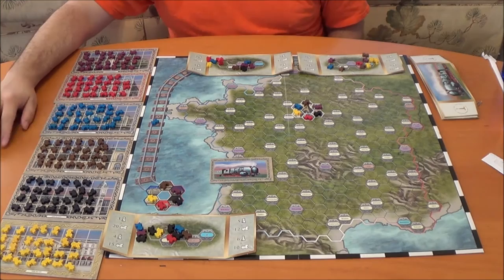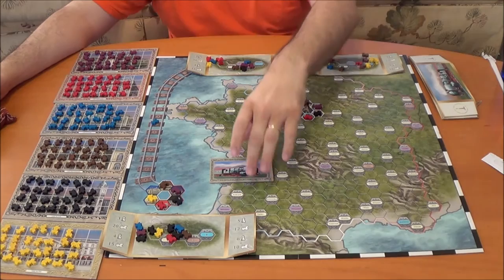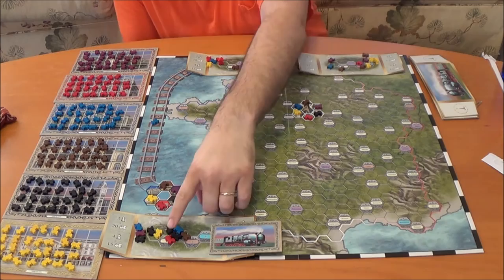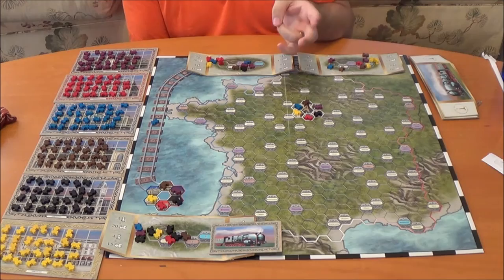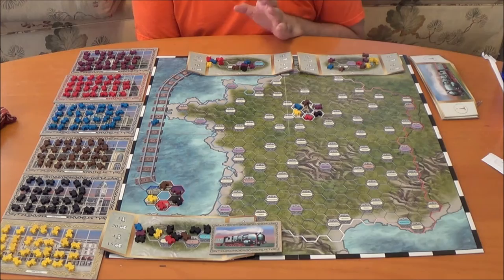From this point on, you now get to do one of two actions each round. Starting off with whoever you randomly choose as your first player, they can do one of two actions. So either they can take one of their trains and return it to the supply to take two trains of another color. Let's say if they wanted to go further into black, they could then take two trains and put it into their personal supply. This will help you go towards certain types of trains if they're doing a little bit better.